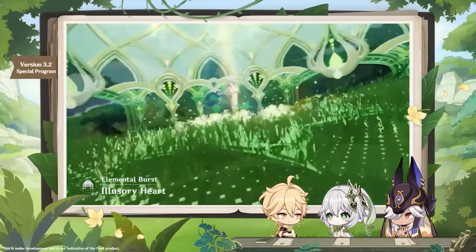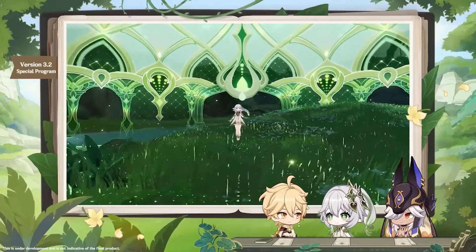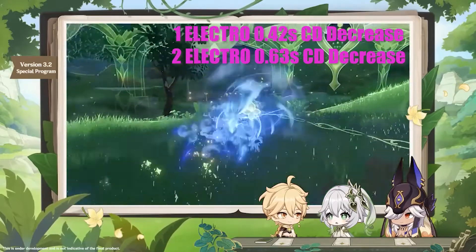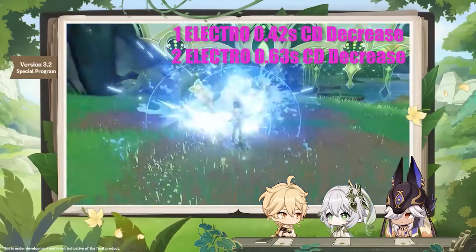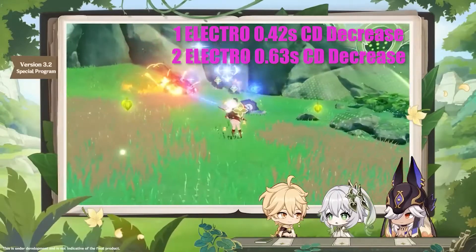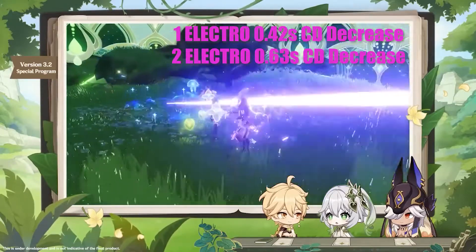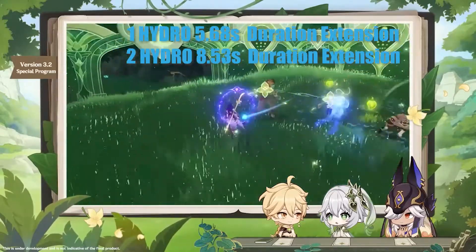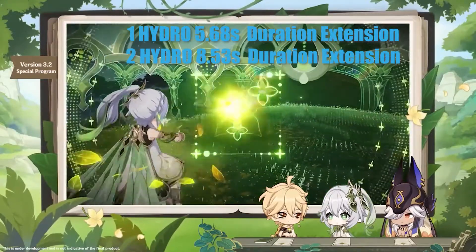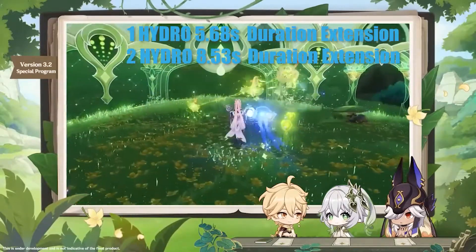Her ultimate gives bonuses depending on how many characters we have on certain elements. For example, for Pyro we get a damage increase of 25.3% or 37.9%. On Electro, we'll get a cooldown reduction of the purification trigger interval from her skill — 0.42 seconds for one character and 0.63 for two. And if you have two Hydro characters, which is the team you will probably get on Nilou teams, you will get a duration extension of her skill: 5.68 seconds or 8.53 seconds with one and two characters respectively.